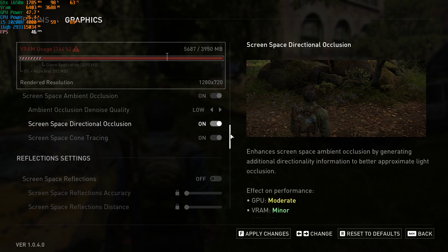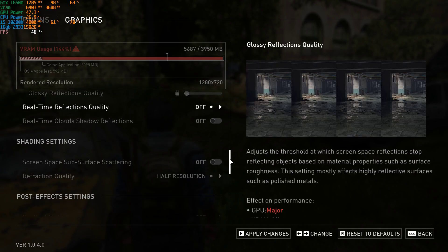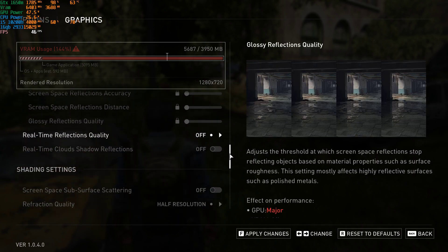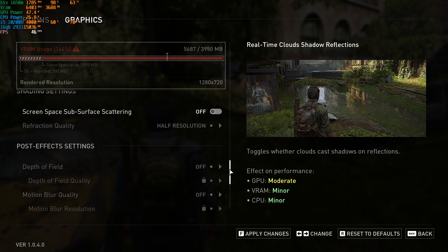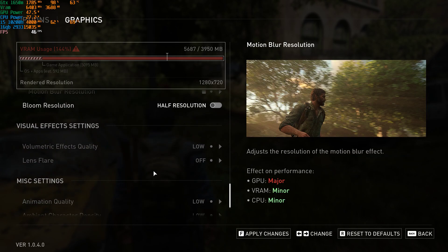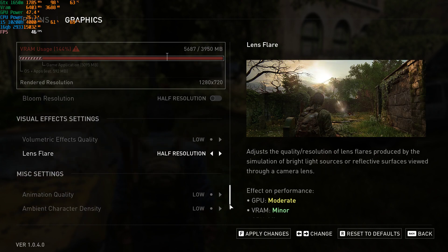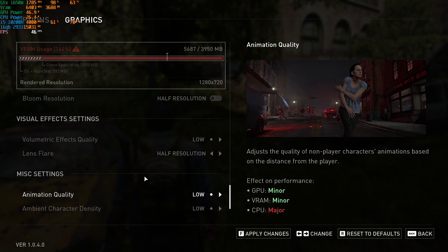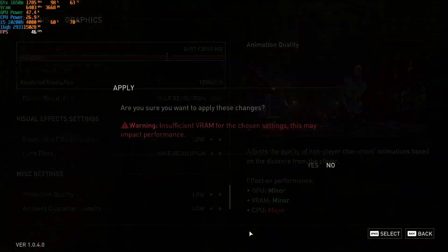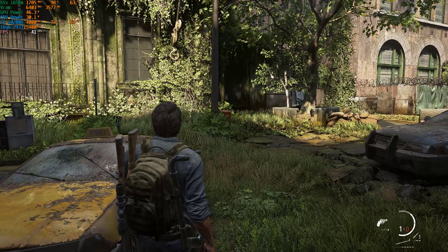Skip Shading settings and Reflection settings because those hammer your CPU. Under Post Effect settings, leave them. Under Visual Effect settings, put Lens Flares from off to on — it looks much nicer. Leave Miscellaneous settings as they impact your CPU. Then just hit Apply Settings and you'll notice quite a big visual improvement.